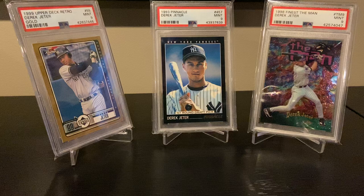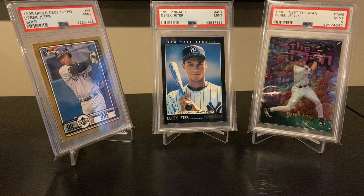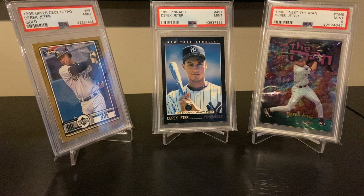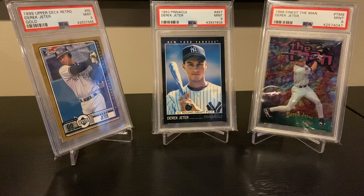I'm not going to showcase too many rookie cards as most people are very familiar with Derek Jeter rookie cards. I did pick up that '93 Pinnacle a few months ago — I really like the black borders. A couple other nice additions: the Finest refractor, just the base version, a '98 Finest PSA 9, picked that up a couple months ago. Great-looking design. Also the '99 Retro on the left there, the gold variation — another card I like. Simple border, very simple parallel, serial numbered to 250.